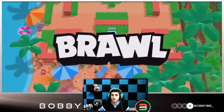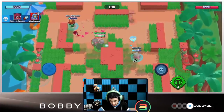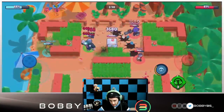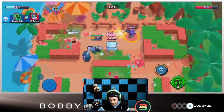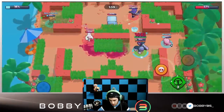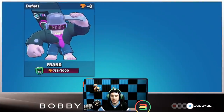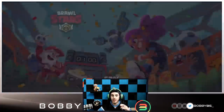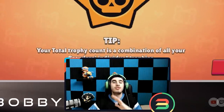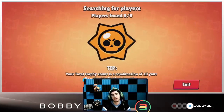Next game facing Rico, Spike, and Barley - kind of a squishy comp, not great for Frank. There's a Spike on our safe and I forgot Spike does a ton of damage to the safe with the gadget. Spike is just destroying our safe - there's nothing you can do. Spike does like the most DPS in the game now. New lesson: do not leave an enemy Spike alone on your safe - it will take it out faster than any other brawler.